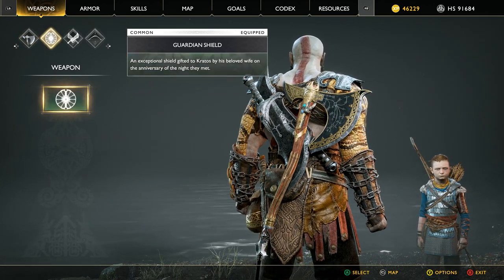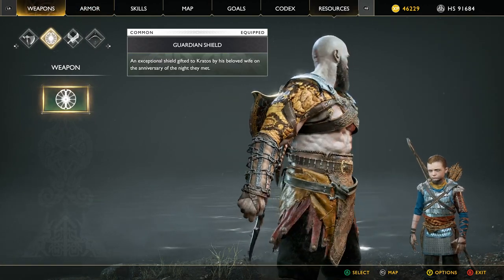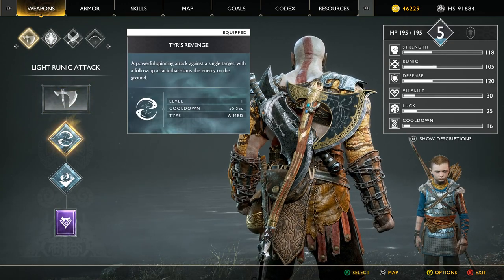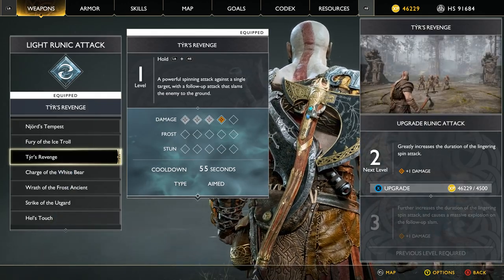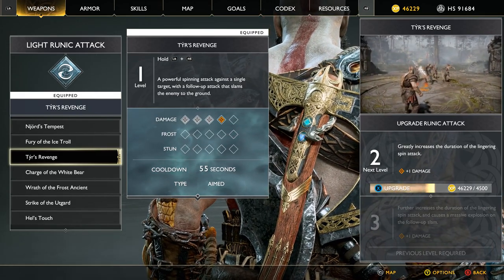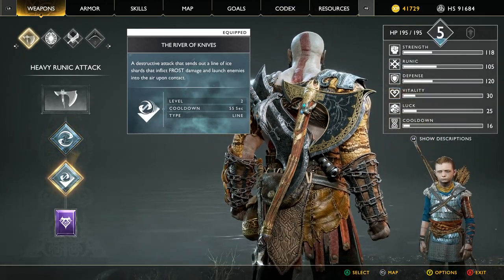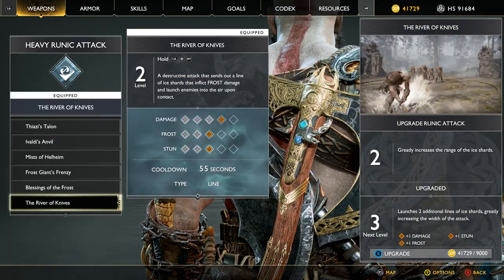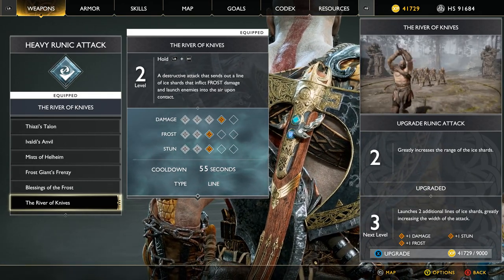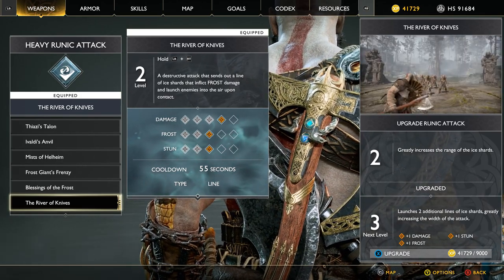So many things I need to do all at the same time. Oh, I never upgraded that one at all — embarrassing. I should earn that achievement they gave me when things were getting fucky. So let's fully upgrade the River of Knives, since I really like that attack. Launches two additional lines of ice shards, greatly increasing the width of the attack.